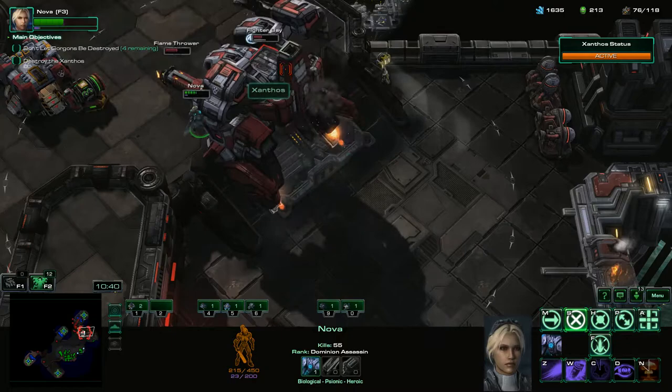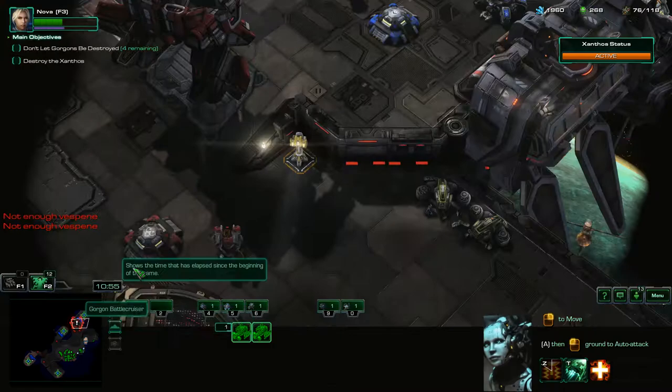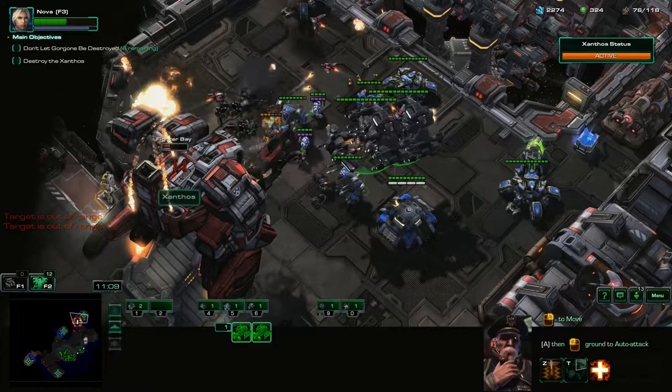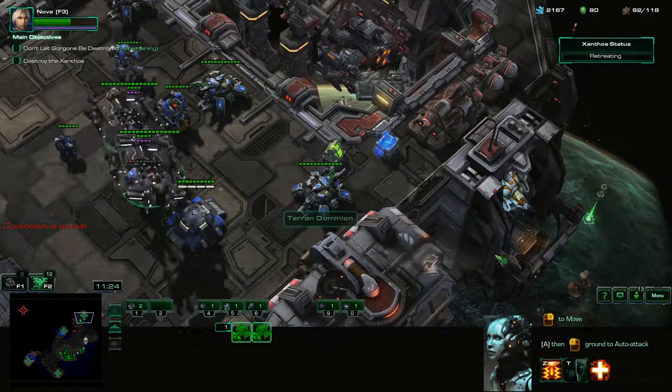We'll use Fury of One ability to do as much damage as we can. There are our Battlecruisers — get a couple more of these guys out, and we're going to tactical jump them right here. We're going to do some more damage — this will definitely hold. We're going to take out that Fighter Bay. Now he is weak. We'll get our units back to base.